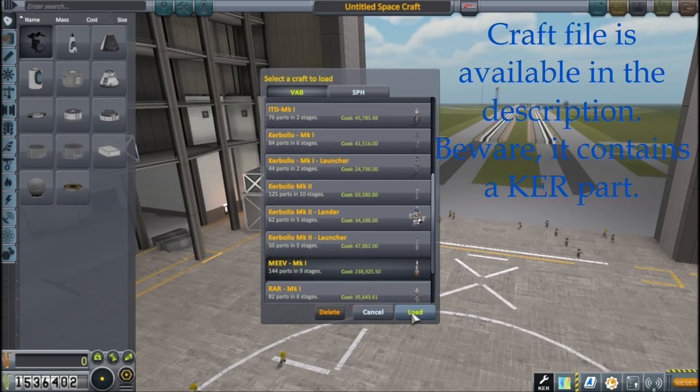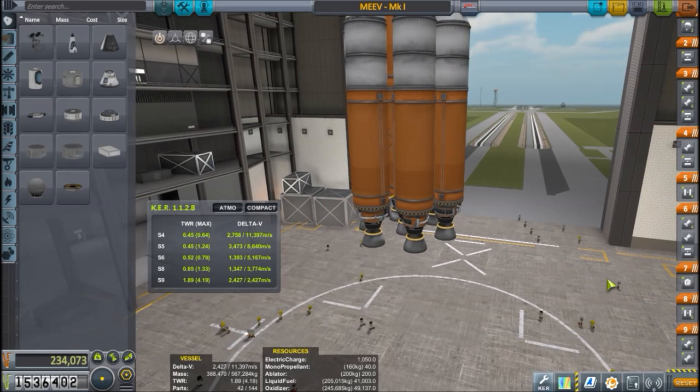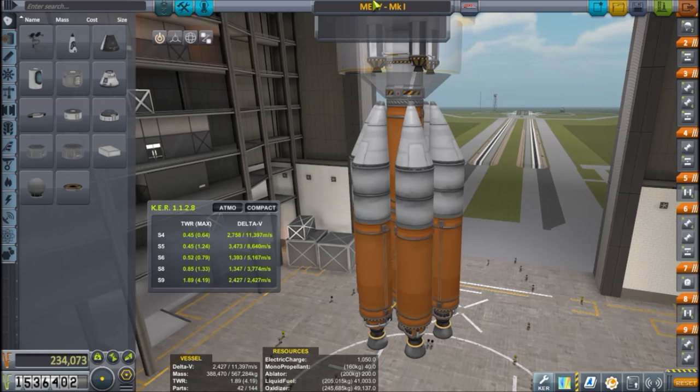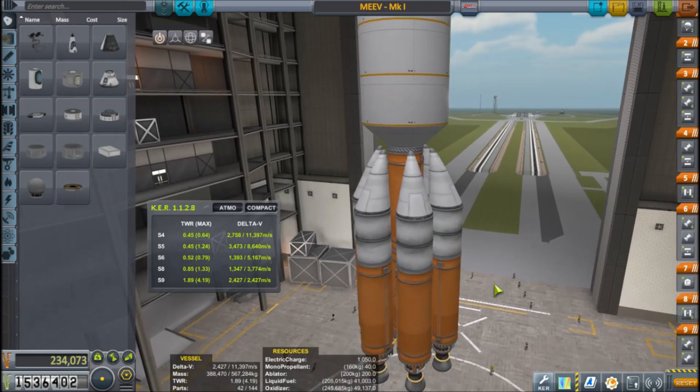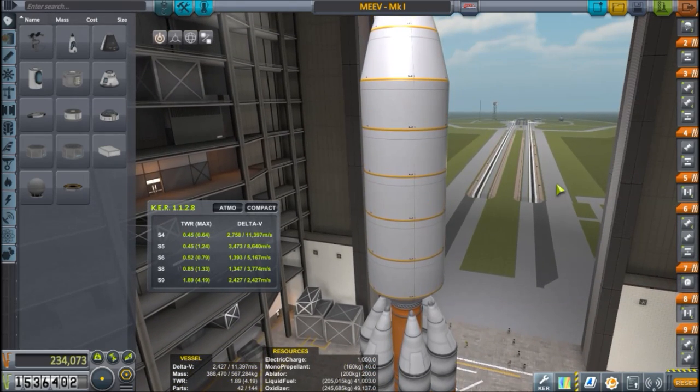Let's take a good look at the rocket. The MEEV is by far the most expensive single rocket I've built so far. It's somewhere close to 70% of the value of the entire Duna mission, which still has a space station around Duna. This one doesn't. It's the Manned Elu Exploration Vehicle Mark One, and it's got a lot of delta-V and a lot of thrust-to-weight ratio as well, never really dipping below 0.5 G's.